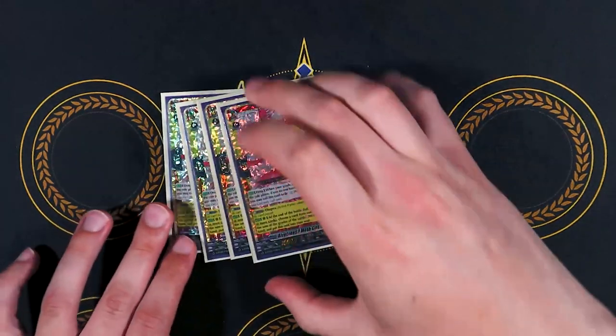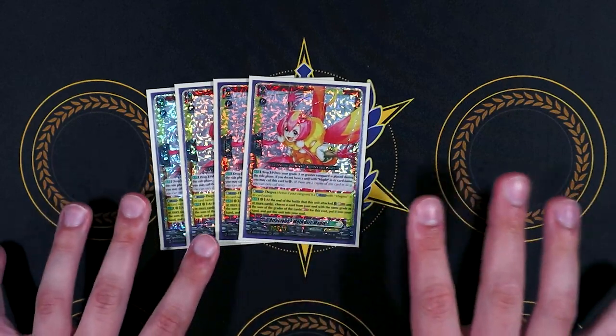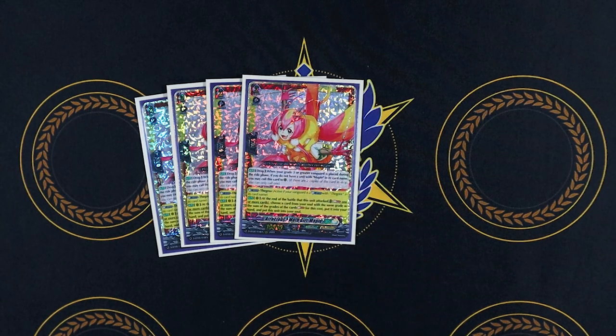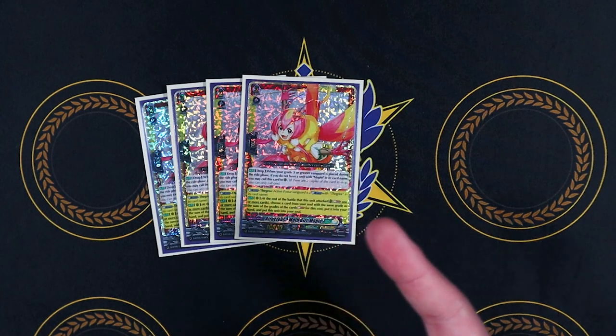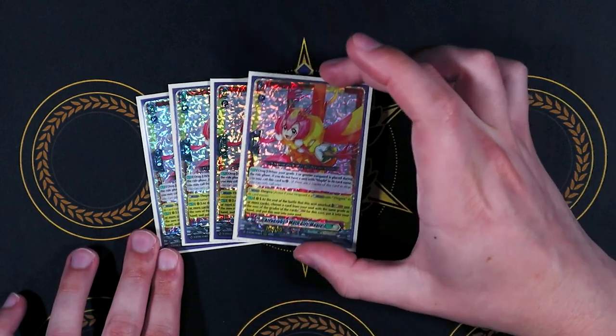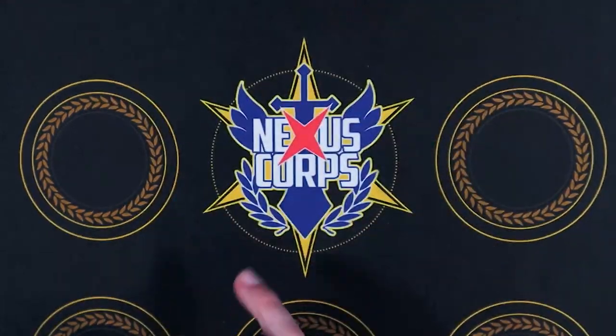Starting with 4 copies of Maple, our Regali Focus Glitter card and first Dual Nation card — half Stoicaia, half Keter Sanctuary. First skill: when your grade 3 or greater Vanguard is placed during your ride phase, if you don't have a Maple on your field, you call this to rear-guard circle from your drop zone. Second skill: if you have a Vanguard with Greya in its name — with the glitter effect — at the end of the battle this unit attacked, Soul Blast one or more cards, choose a card from your soul with the same grade as the total sum blasted, and put it into your hand. So if you have a grade 3 in your soul, you Soul Blast a 1 and a 2 to total 3, add the grade 3 to hand, and Persona Ride again next turn. Maple moving to soul also helps fill it for other costs. Max it out at 4.